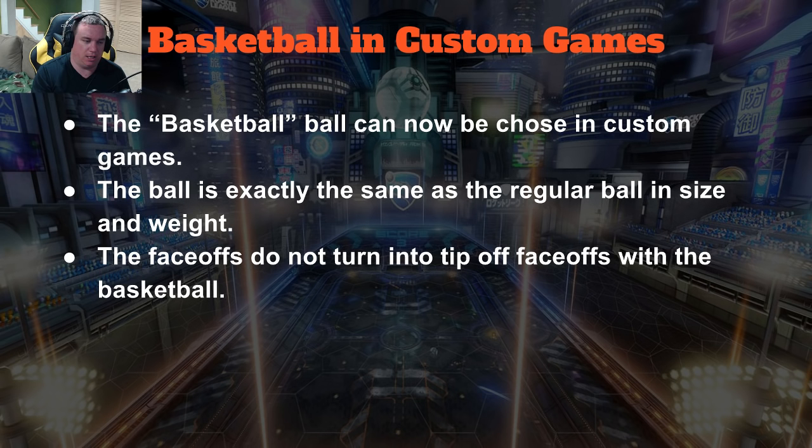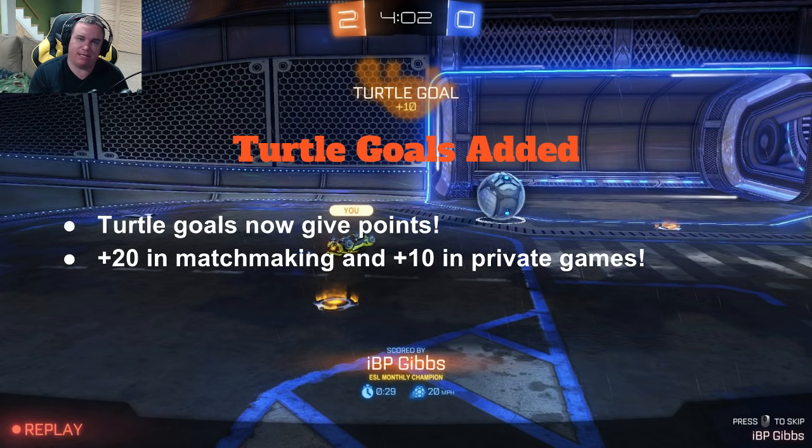My favorite feature besides disable goal reset — maybe even more — turtle goals are here! They now recognize turtle goals. Thank you Psyonix. Turtle goals now give points: plus 20 matchmaking and plus 10 in private games, and you get a cute little turtle icon. Plus if you get one of those stat-tracking items, some might track turtle goals. Best way to get them: 1v1s, get those breakaways, turn on your backside and get those turtle goals. It also now tracks them in your stats page in Rocket League. Turtle goals are the best.